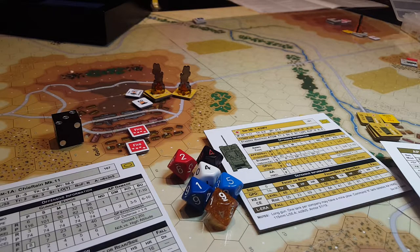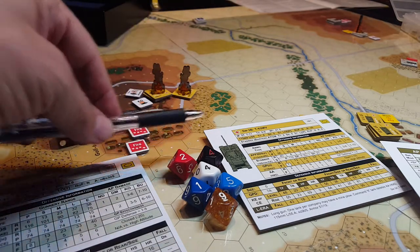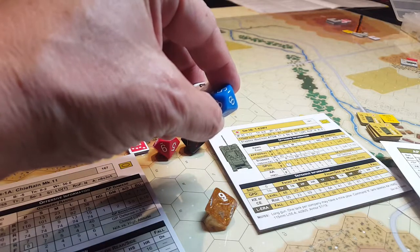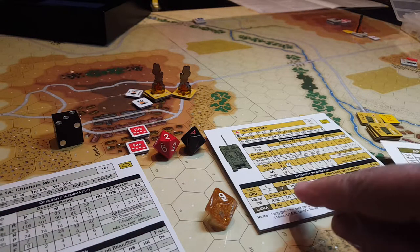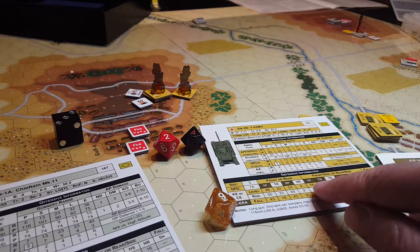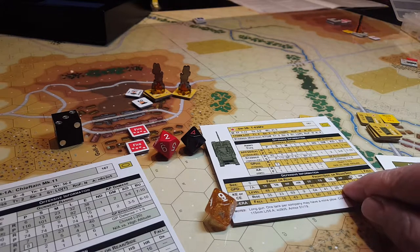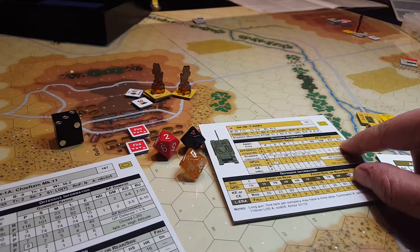Now that we've corrected this incorrect application of ERA, we're starting to see the power of the Chieftain present itself in the battle. I'm going to keep rolling all the dice — good practice. We got 24, so we know we've got a hit. The modifiers are plus or minus 17 maximum, and 101 minus 17 is not going to influence any of these numbers — 48, 53, 56, 62 hull front — we're still well within range.